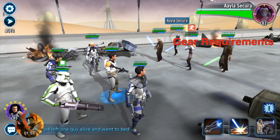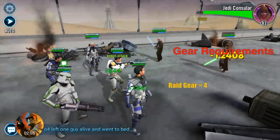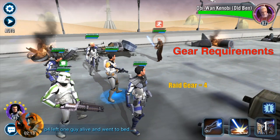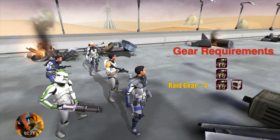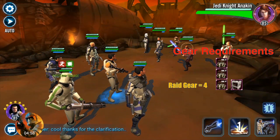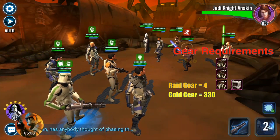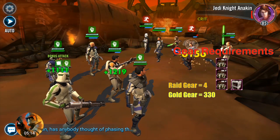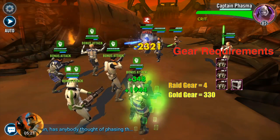Now let's talk about gear. The average raid gear needed is three pieces and the Clone Sergeant needs four, with the first at gear 8 and one needed for each level from 9 to 11. At gear levels 8, 9, and 10 he will need one Mark 5 Fusion Furnace each, and at gear 11 he will need one Mark 7 Nubian Scanner. For gold gear, the average is 200 pieces and the Clone Sergeant is in the second-highest group at 330 pieces, needing two Mark 8 Biotech Implants to get from gear 10 to 11.